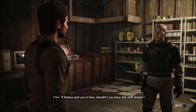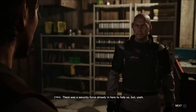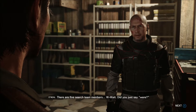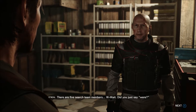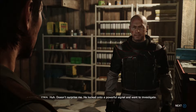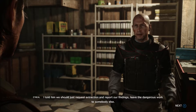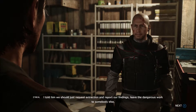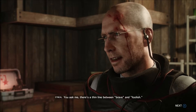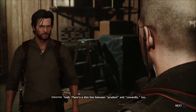She asks why Mobius didn't brief him. There were five search team members and a security force in here. Baker locked onto a powerful signal and went to investigate against her advice — she had suggested requesting extraction. There's a thin line between brave and foolish. Sebastian: there's also a thin line between prudent and cowardly.